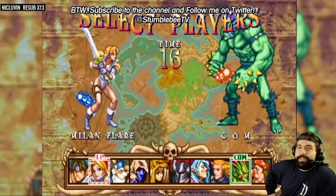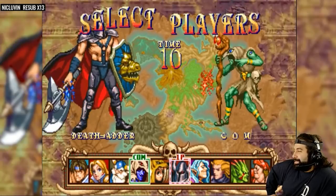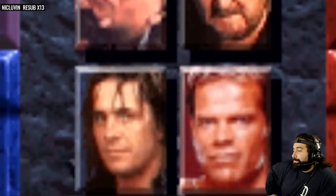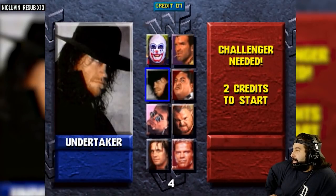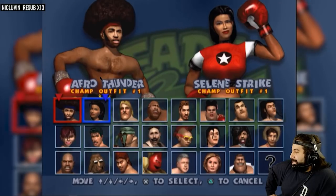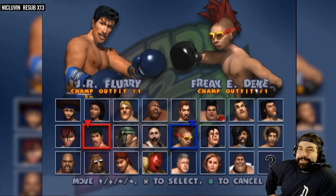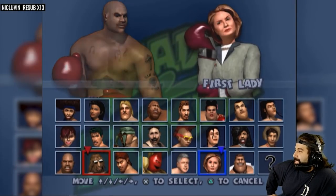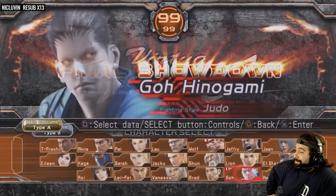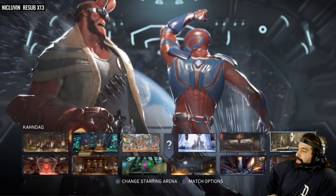The first thing that jumps out about character select screens is how a game presents its roster. The vast majority of fighting games opt for something where every character can be seen in a small portrait, and when highlighted by a cursor, a more detailed version goes up on whichever side you control. That's fine, that's perfectly usable. But for most first-time players, character select is where they're introduced to the entire cast for the first time — so give me something to go on when I'm trying to figure out who I want to play.